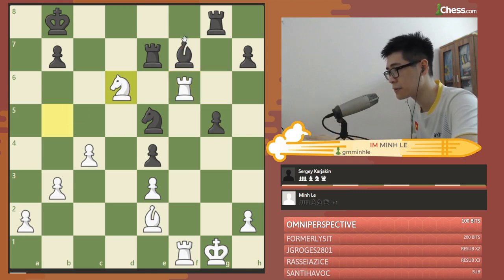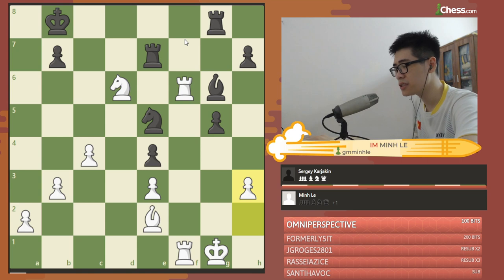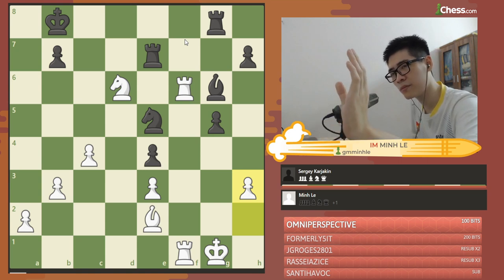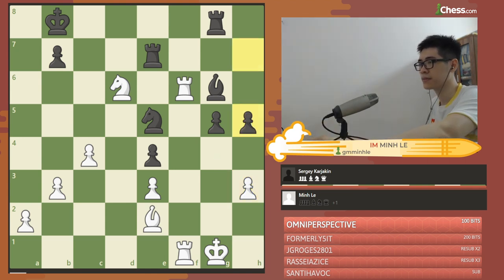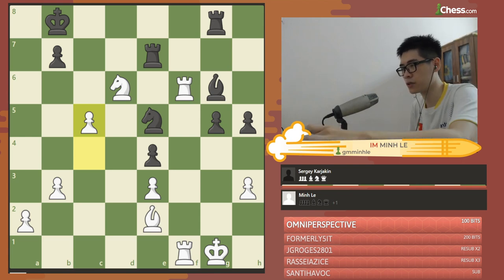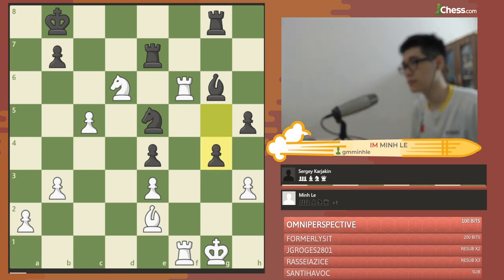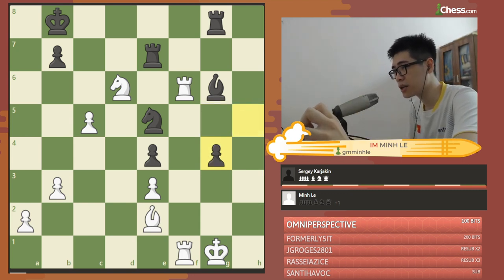G5, Nd6. Rook g6. H3 — we are both down in time, I think we both have around 20 seconds. So I want to play safe and play h3, I just prevent g4. H5. C5 right now. And now my opponent blunders with g4. I take, he takes, and right now I have a win with rook to f — which is the game continuation.